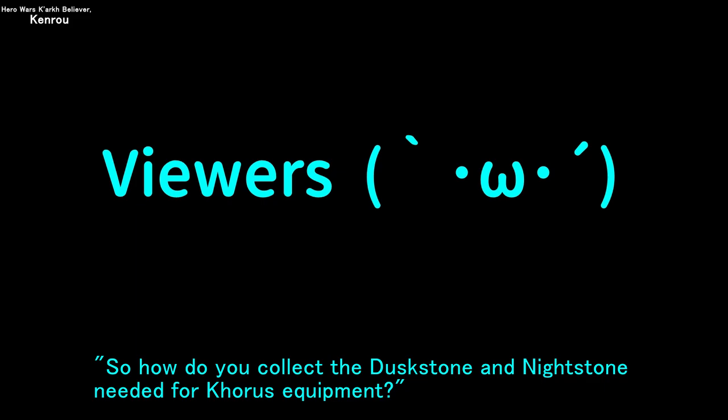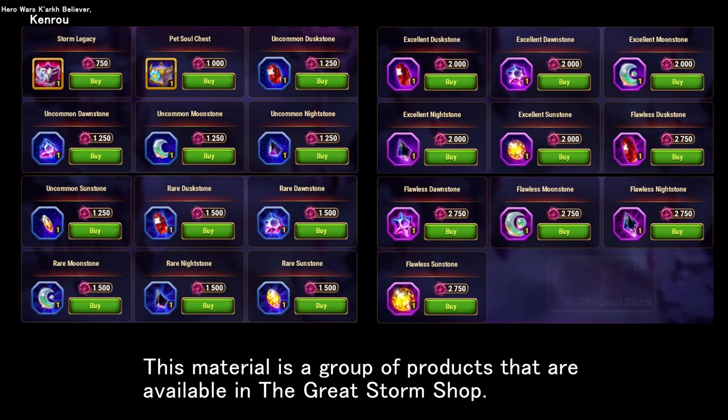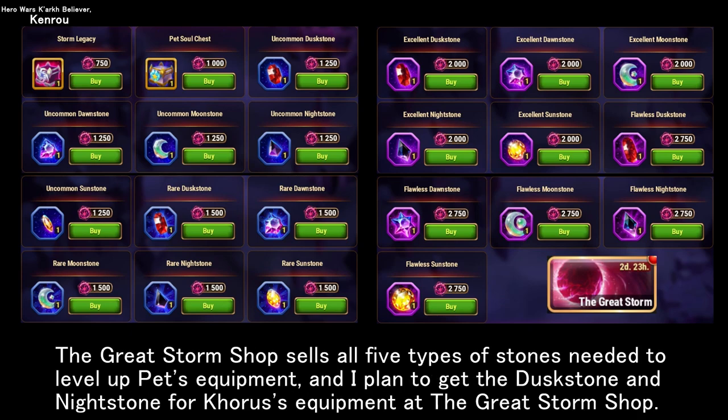So how do you collect the Dusk Stone and Night Stone needed for Chorus equipment? I plan to get those two types of stones at the next pet event, the Great Storm. The Great Storm Shop sells all 5 types of stones needed to level up pet equipment, and I plan to get the Dusk Stone and Night Stone for Chorus's equipment there.